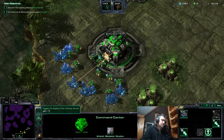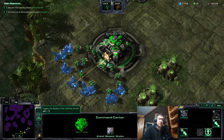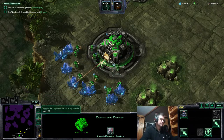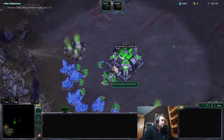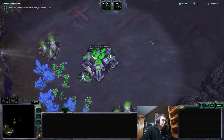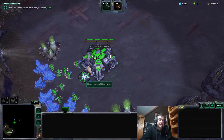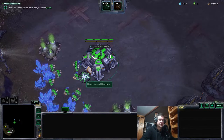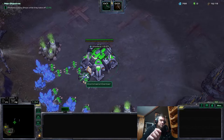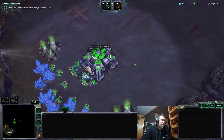Let's go to the map Minor Evacuation. This is an infested map where creep is always present. Dead of Night is also an infested map, but on Minor Evacuation all the bases are infested and creep is ever-present, so you need a different method to tell if the enemy is Zerg.